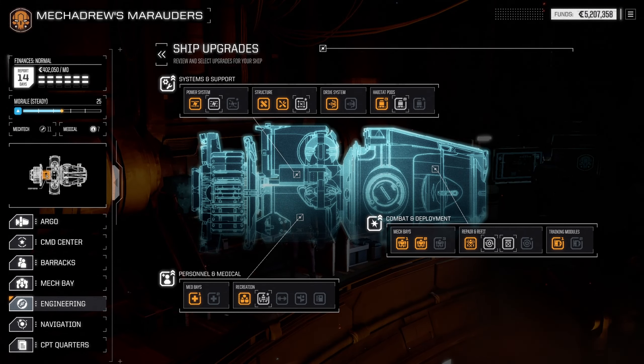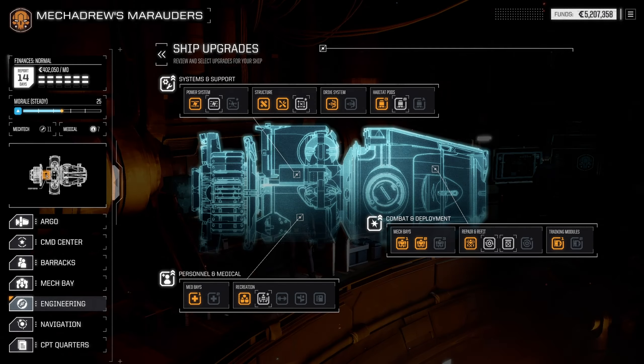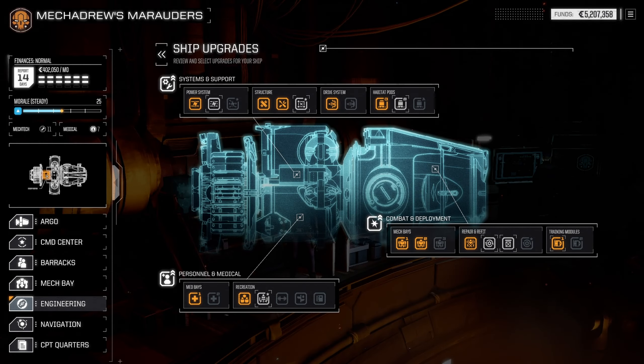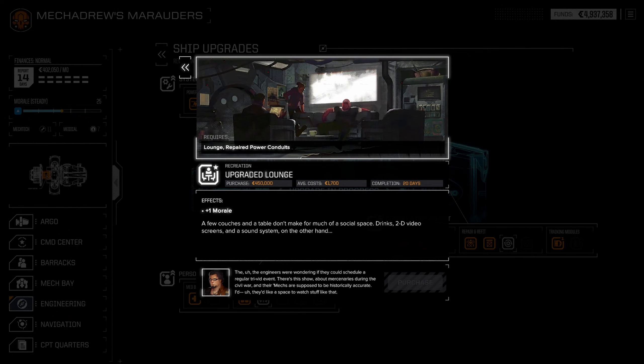Let's look at ship upgrades. The tech points would be nice, and I'd also like to be able to heal quicker — med bays would be nice. Let's give this more barracks — I think we need that in order to get the other training module. We'll do the fair scaffolding — it'll take a bit but we'll get it done. We're going to be traveling for a little while so this will be done while we're doing that. Then we'll probably work on the habitat pod so we can get the next training module.